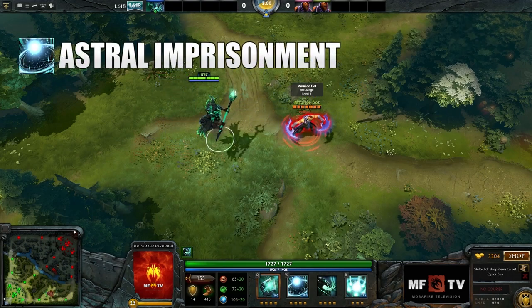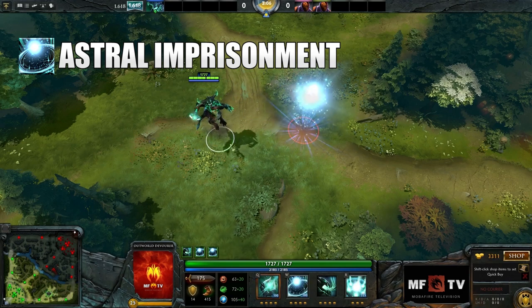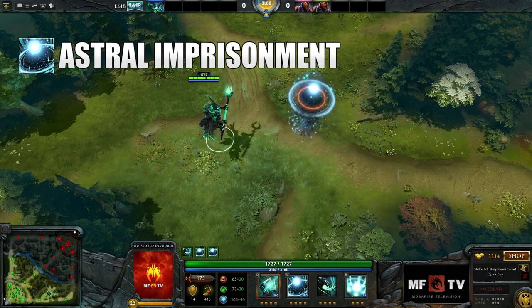Outworld Devourer's second skill is Astral Imprisonment. This skill is what enables him to dominate mid lane and disrupt enemies. It traps enemies into an Astral Prism, disabling them and making them invulnerable. When cast on an enemy hero, it steals intelligence and gives it to Outworld Devourer.